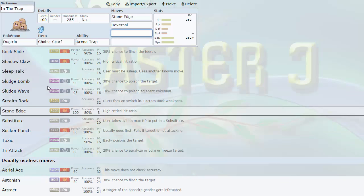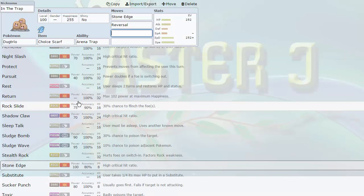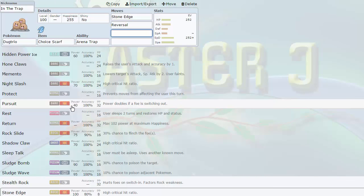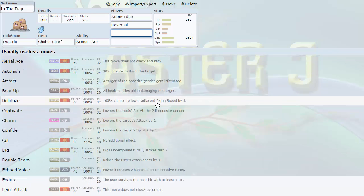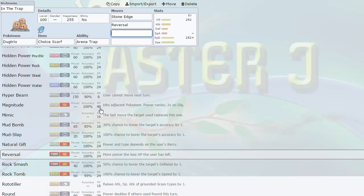It gets access to Sludge Bomb and Sludge Wave, but those don't matter because its base 50 Special Attack is terrible. It does get Sucker Punch though — that's cool priority. Priority was something I was heavily lacking on my team in general. I do have Entei as an Extreme Speed user, but that's really all I had, and Extreme Speed isn't super reliable because Ghosts, Steel types, and Rock types can switch in extremely well on Entei. Having more priority is always a good thing. Sucker Punch is not the most reliable priority, but it still does the job.